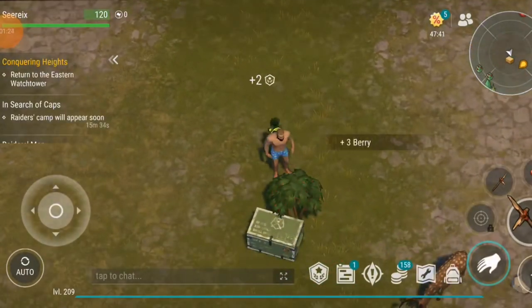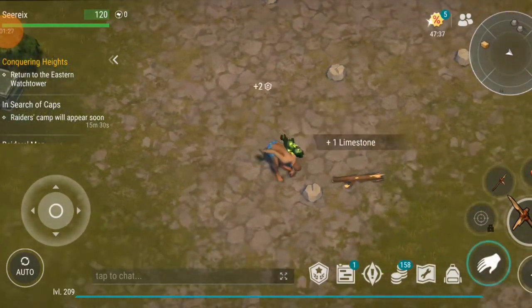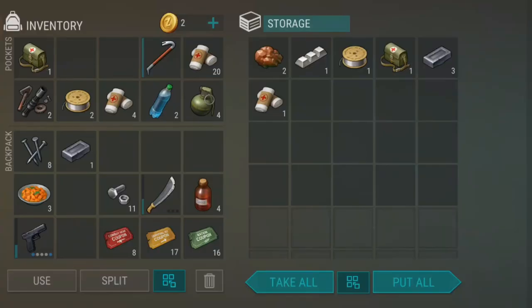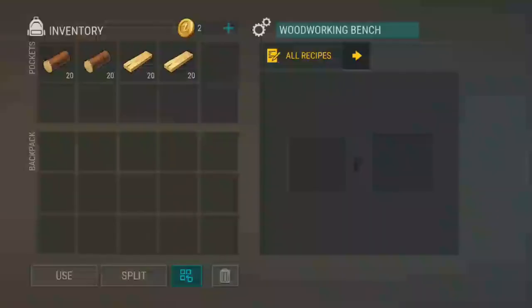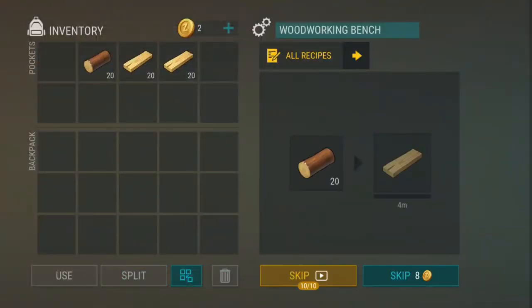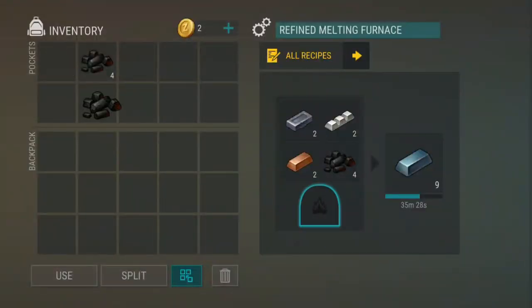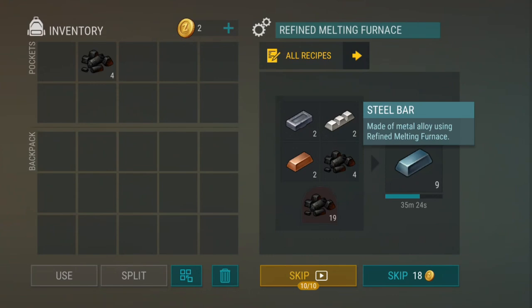In Last Day on Earth, there are two main ways to obtain resources. The first is pretty straightforward — you find them in zones like resource areas, bunker alpha, and so on. The second way is through workstations, like using the woodworking bench to get planks, the campfire to turn planks into coal, and then using coal and other materials in the refined melting furnace. It's all part of a process, and you'll be using these workstations daily if you want to progress quickly in the game.